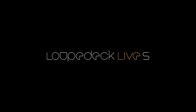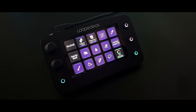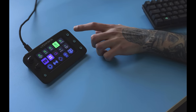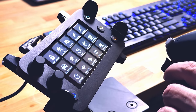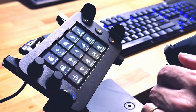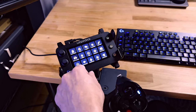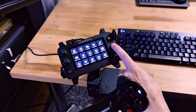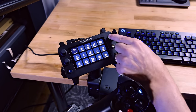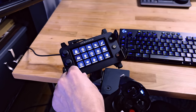So let's start with what the Loupedeck Live S even is. It's a compact, customizable console that can be used for many applications like streaming, photo and video editing, general system control, and more. It has touchscreen buttons that give haptic feedback so you know when an action is being sent. It also has four physical buttons and two dials — the dials are by far my favorite. You can press them in for one action and turn them for another. It comes with a USB-C to C connector, but also a C to A adapter if your motherboard doesn't have USB-C connections.